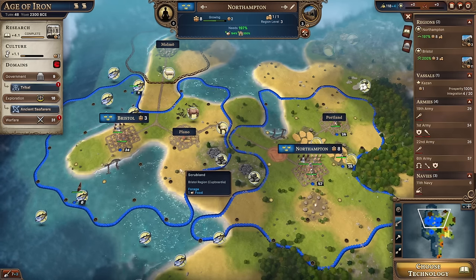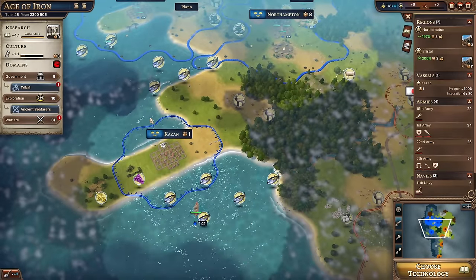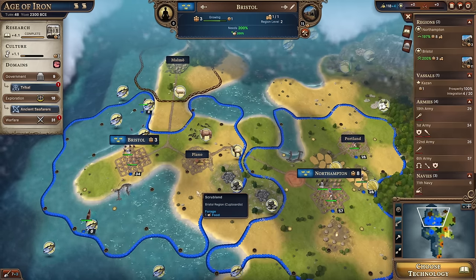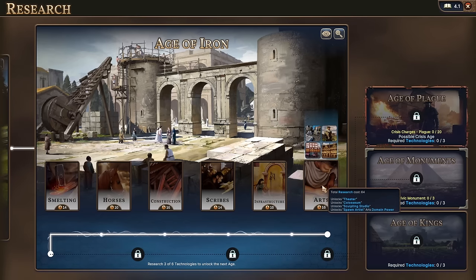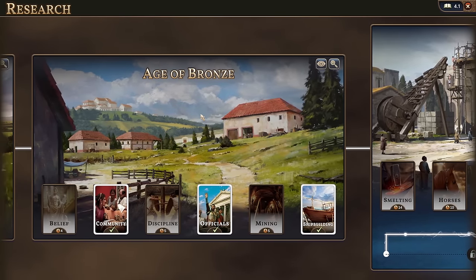Back we go to the lovely nation of Cabordia, where things are looking pretty good. We've got the two main cities - the capital, Northampton, over here, and the more coastal Bristol over here. We've got our vassal Kazan down here. Right at the end of the previous video, we moved into the third age of the game, the Age of Iron, which means we need to go and pick something to research. There's a whole load of new things - Smelting, Horses, Construction, Scribes, Infrastructure, and Arts - all really good, but we can only do one at a time, and they're going to take quite a long time - 10 turns, 16 turns.